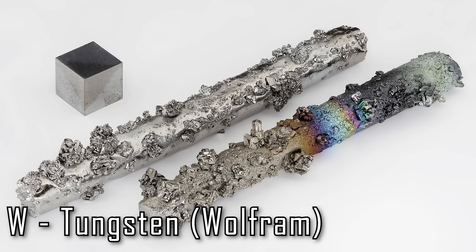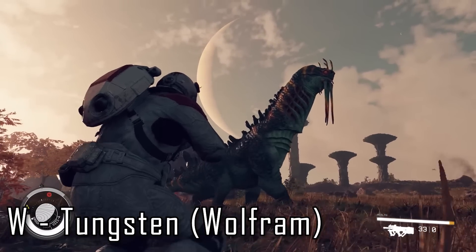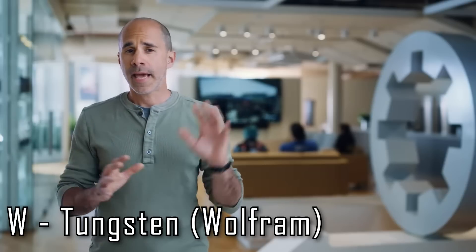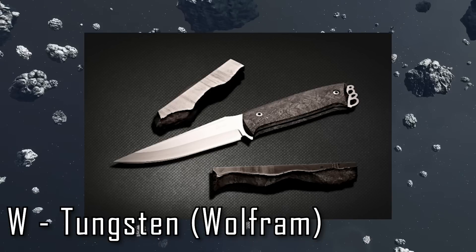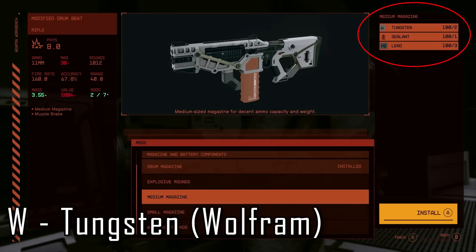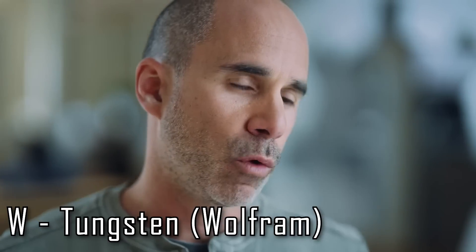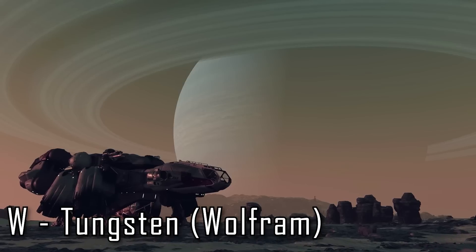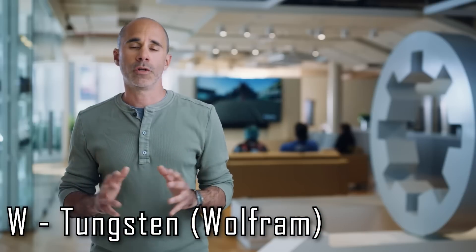Tungsten, denoted by W in the periodic table for wolfram, is a brittle hard metal most commonly used for tungsten carbide — twice as stiff as steel and commonly made into knives, drills, and other tools, making it a strong candidate for melee weapon crafting. We see in the direct that it's used for creating armor-piercing rounds, which is true to real-life applications — it's commonly used for AP rounds, grenades, missiles, and shells with supersonic shrapnel. It's also a strong candidate for outpost building and as a component in fusion reactors.